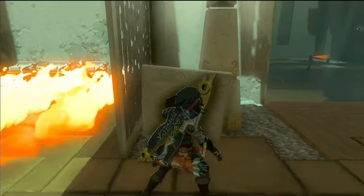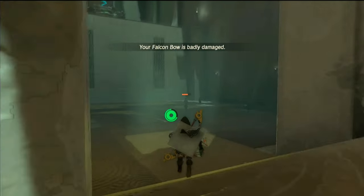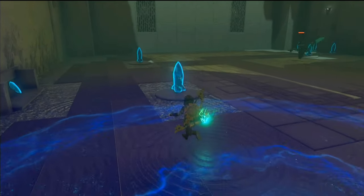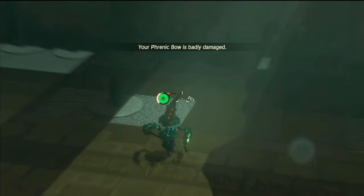As you enter the next area, brace yourself for yet another soldier construct and numerous rockets scattered throughout the room. The bullet time obtained from the small ramp might not suffice, but fear not. Apart from engaging in direct combat, consider a strategic approach — attach a rocket to your shield to access bullet time, rendering the encounter a breeze and ensuring a swift victory.